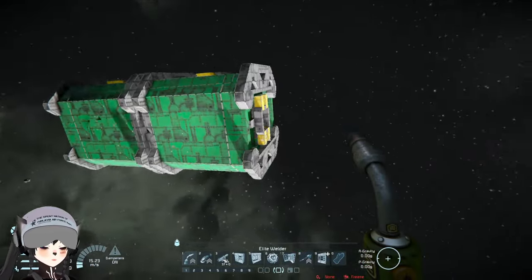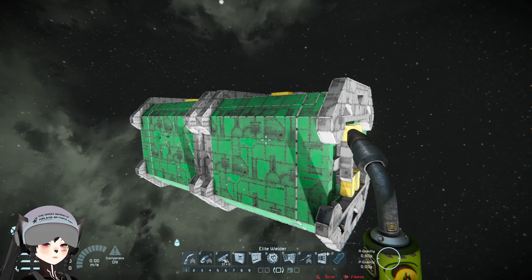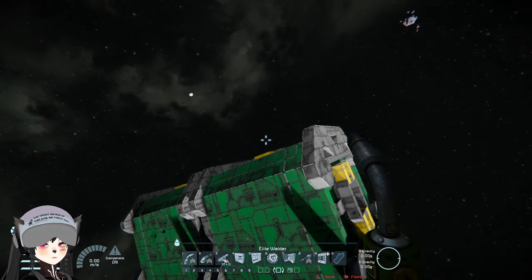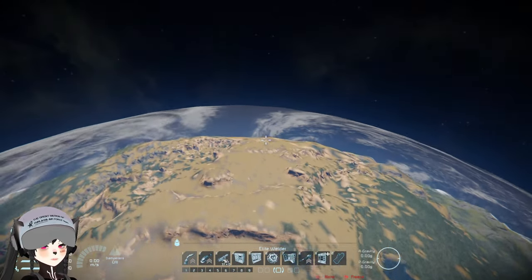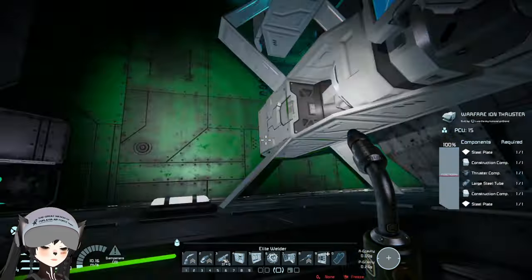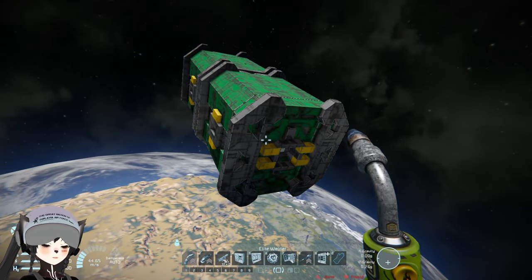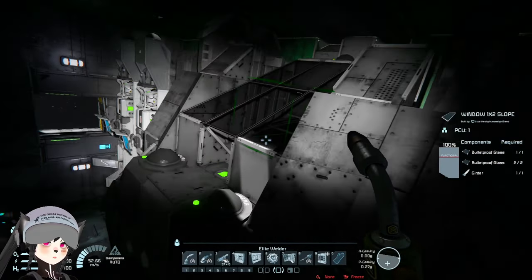The ion thrusters can actually work in atmosphere. We're gonna drop this on the planet and see whether or not we can deploy. I need to turn off the thrusters again. The container is dropping to the planet — let's say that we're inside the fighter.